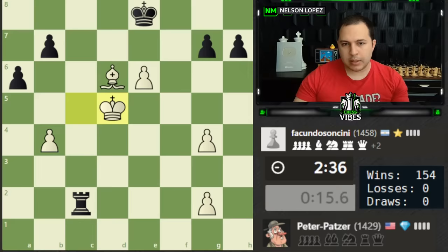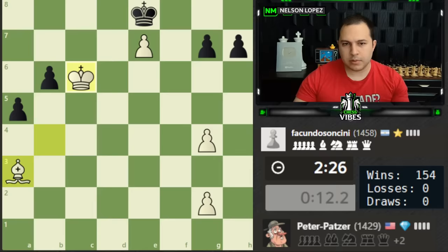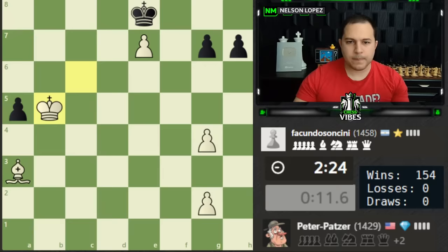I can push this pawn here which is going to tie down the king, and then maybe come over here and take this guy — that's what I'm trying to do. They blunder the rook, so that's pretty good for us. Pretty good news.